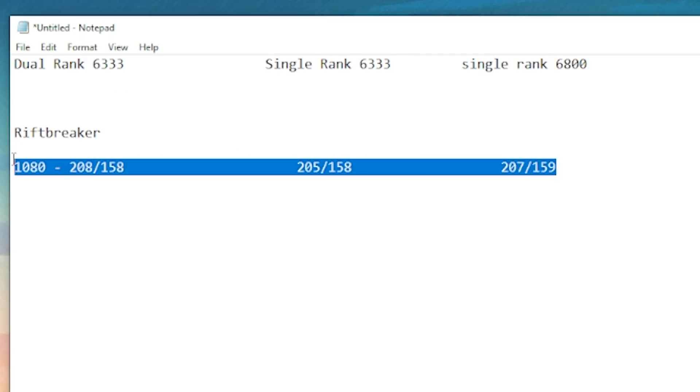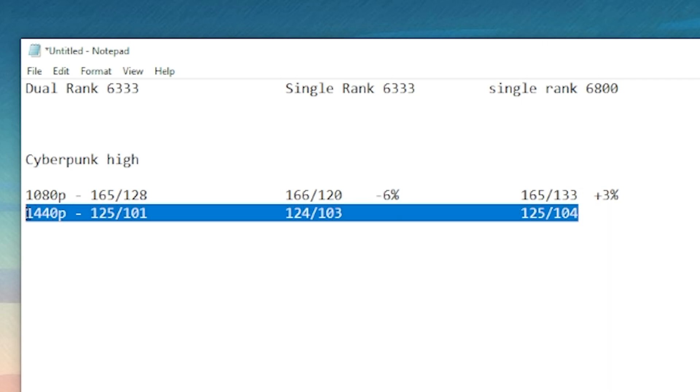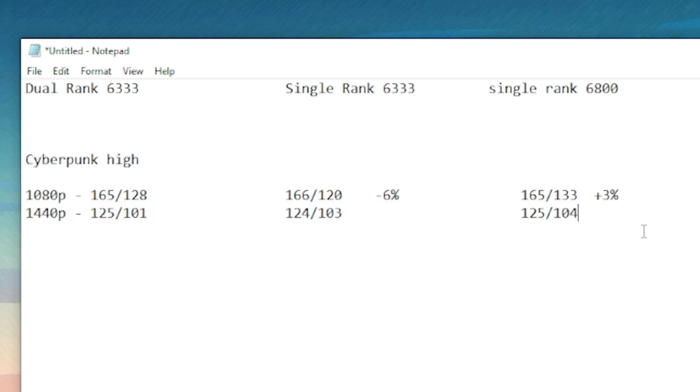Rift Breaker is up next — for all three configs, they were all within margin of error because that game does not scale with any of this. Cyberpunk is next — we did high 1080p and 1440p. The single rank one had a 6% performance deficit over the dual rank ones at the same speed in the 1% lows — that's 8 FPS here. On the 6800 we had a plus 3 over the dual rank. At 1440p they're all the exact same — that's why I didn't bother with 4K.